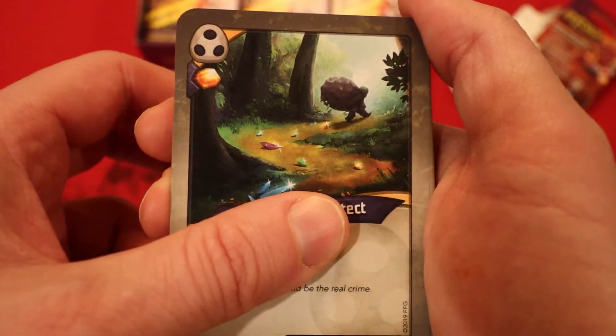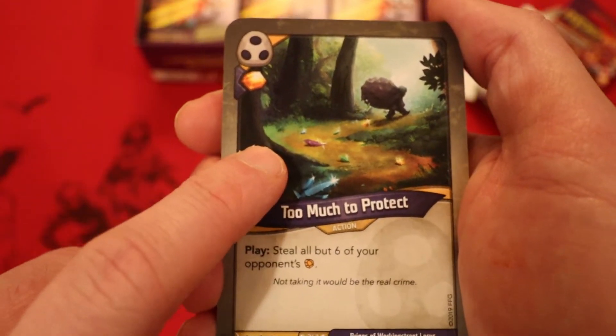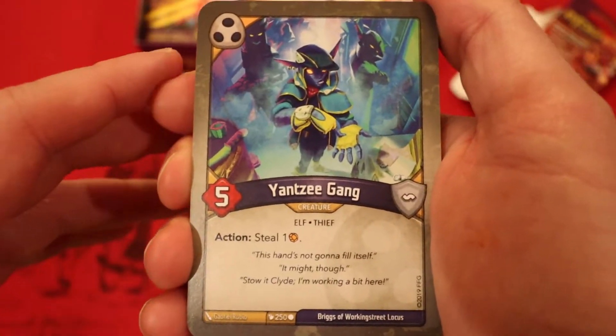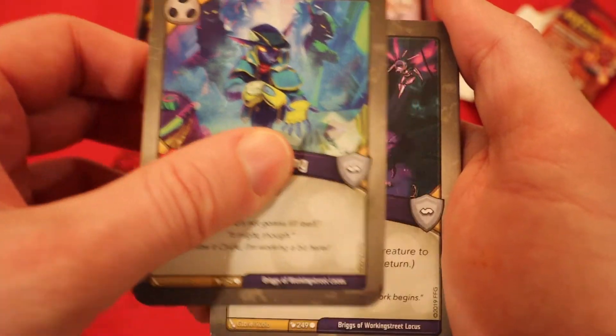Too Much to Protect: amber — never you play it, steal all but six of your opponent's amber. There are two of them in here — this is really going to scare a lot of your opponents from rushing their amber. That is awesome. Yancy Gang: five power, action — steal an amber. A second Yancy Gang!